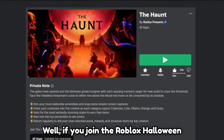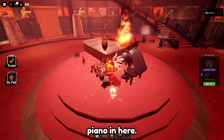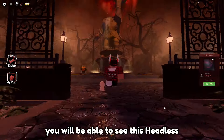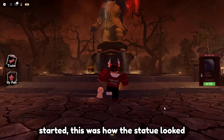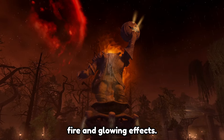If you join the Roblox Halloween hub and walk inside, you will be able to see the Headless Horseman playing on the piano in here. Also if you go outside, you will be able to see this Headless Horseman statue. When the event started, this was how the statue looked. And now, a few days later, it has these fire and glowing effects.